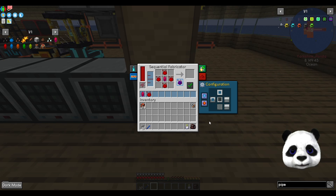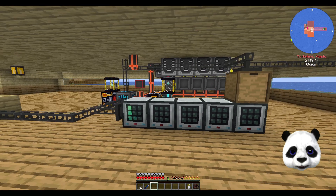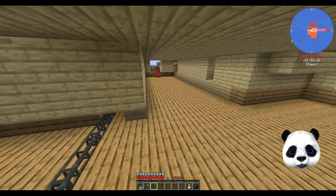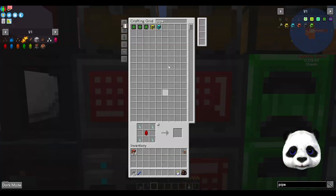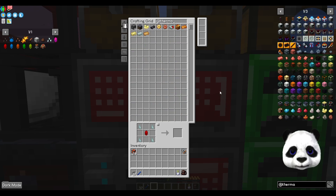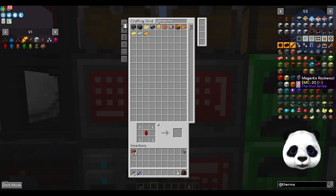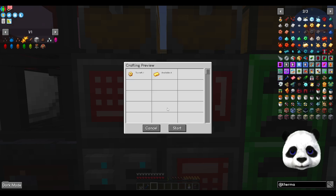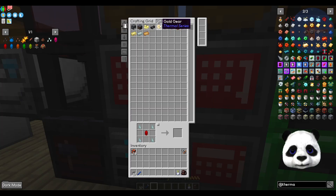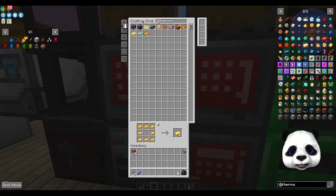It slows down the further down this line that we get, so that's what we could do with - some integral components to speed it up. Thermal. Two things - integral components would speed things up massively. Can't make gold gears because I've got gold essence now, so we can make gold essence which goes into the normal crafter.